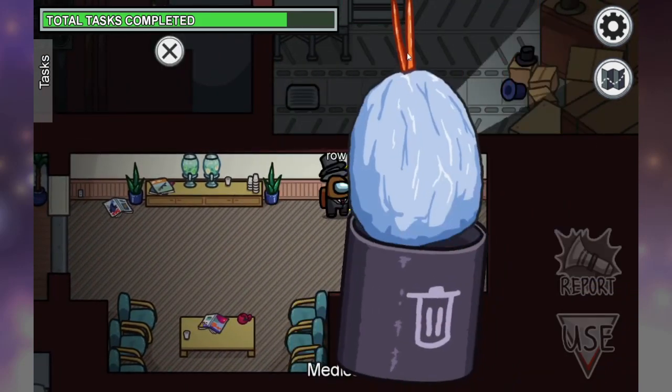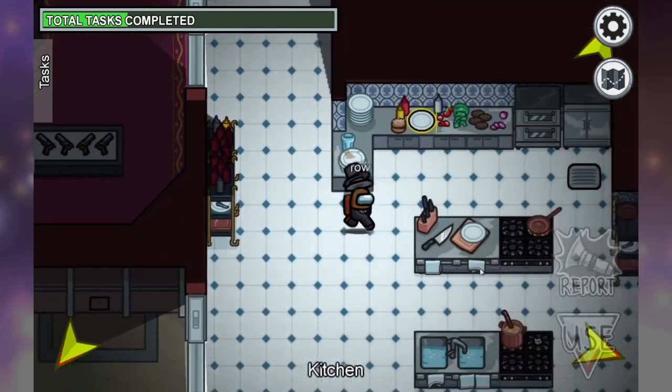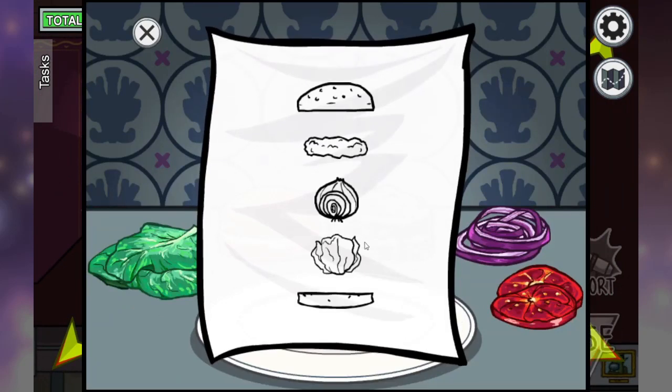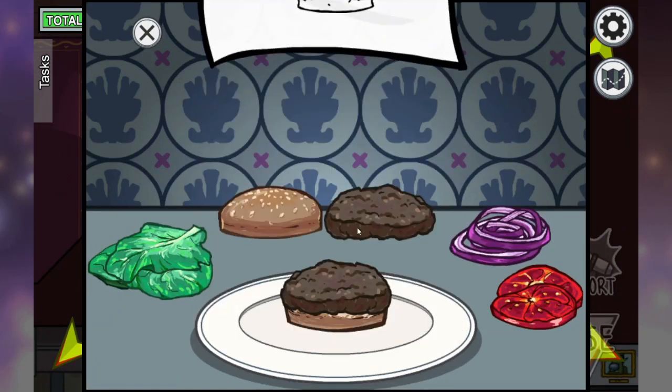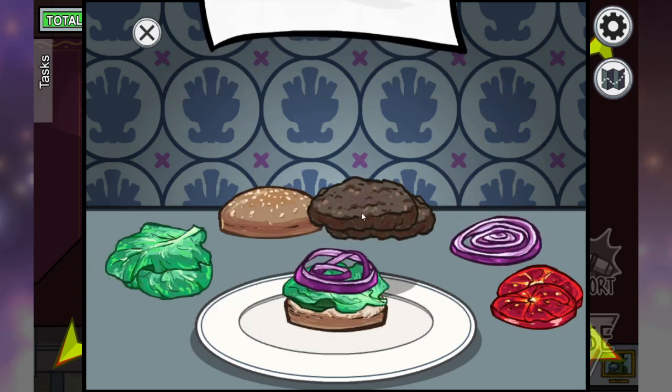Sometimes you'll have to shake it, but usually if you just grab it and pull out, you'll be fine. When you're doing your burger, you'll be given a recipe — put in your buns, and if you put in the wrong thing, you can always put it back, and then assemble your burger.